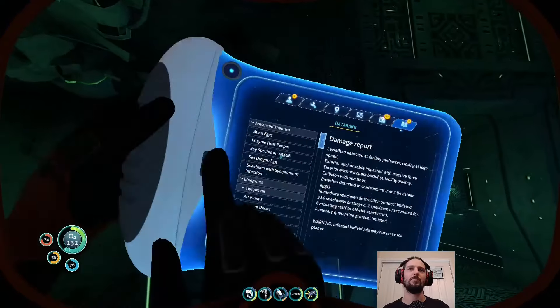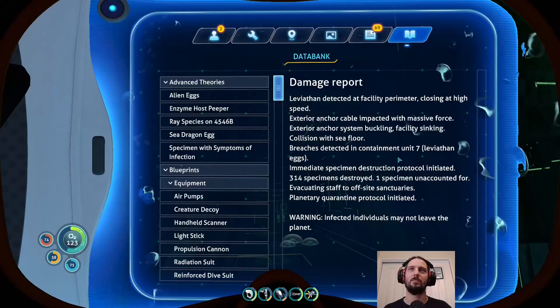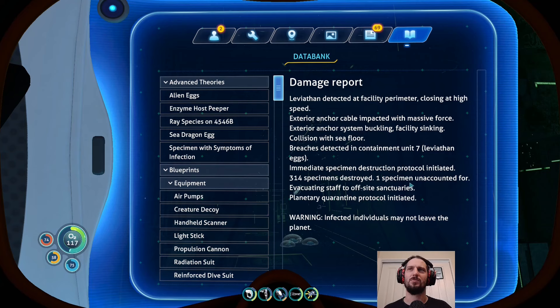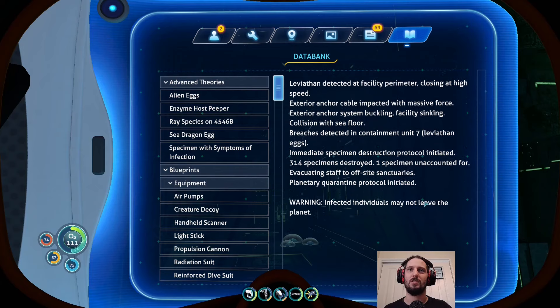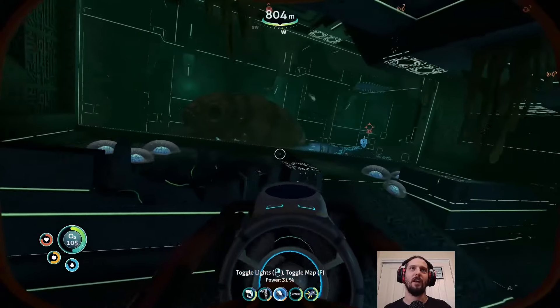Damage report. Integrating new... Leviathan detected, facility perimeter closing at high speed. Exterior anchor cable impacted with massive force. Buckling facility sinking collision. Breach detected in containment. Leviathan eggs. Immediate specimen destruction protocol initiated. 314 specimens destroyed. 1 unaccounted for. Evacuating staff to off-site sanctuaries. Planetary quarantine protocol initiated. Infected individuals may not leave the planet. So that's where everything hit the fan.